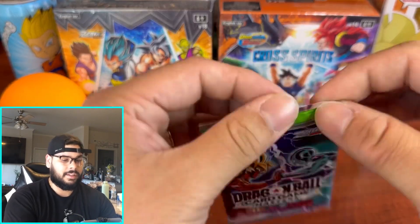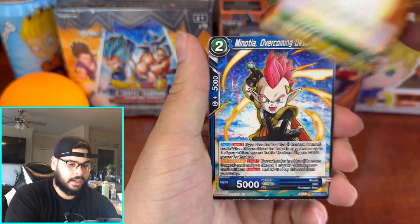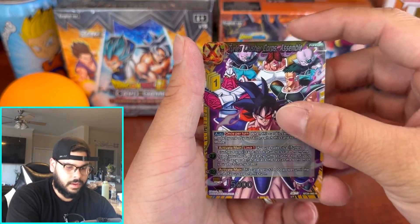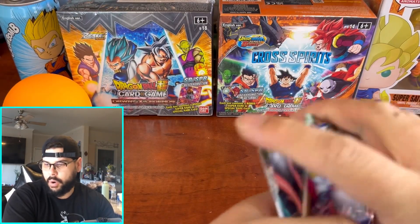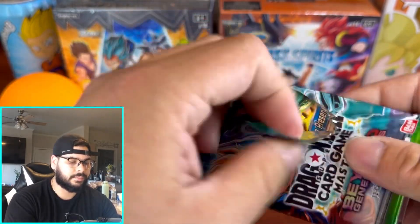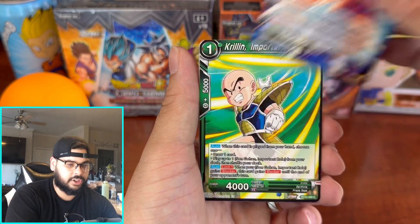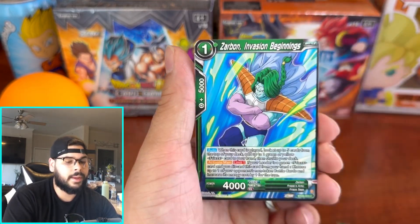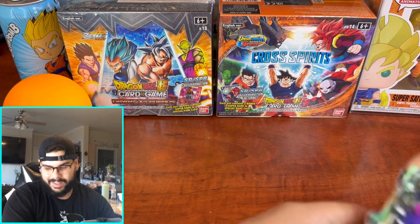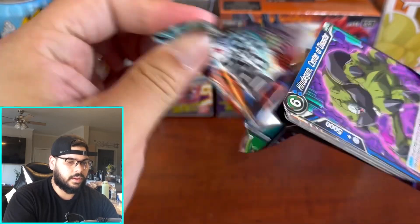Pray for me — we need this in our lives. We got Tapion Hero Revive, Piccolo, Son Gohan — come on, give us something crazy. We got 'Rushing to Battle.' Should I be creeping? If I see gold, it'll be the god rare — I'll creep a little bit for that one. We got another Tapion leader. Vegeta, Son Goku, Krillin, Zarbon, Frieza, Janemba — nothing there. Wow, like ten packs have been duds.